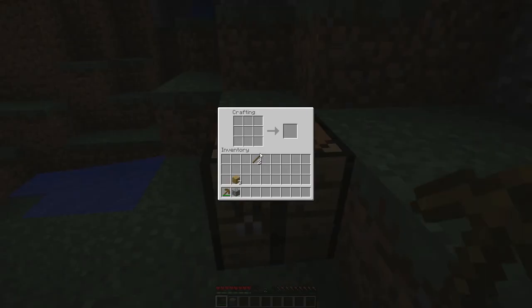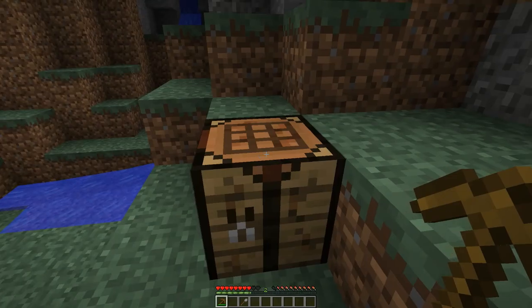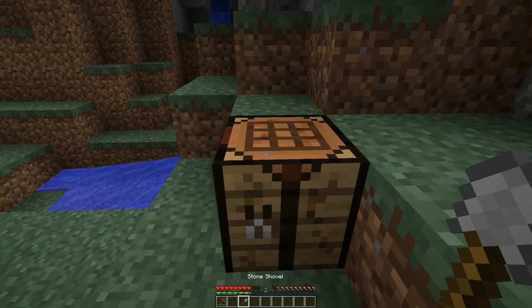Back over to your crafting table. Put two sticks in and your cobblestone and that will give you a stone shovel. A stone shovel has 132 uses.